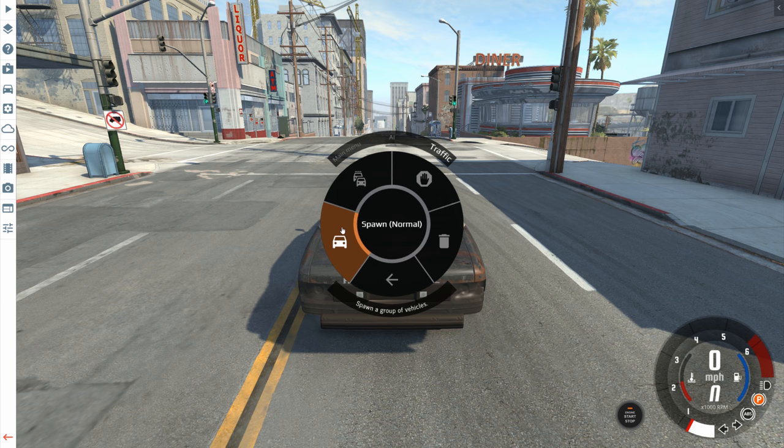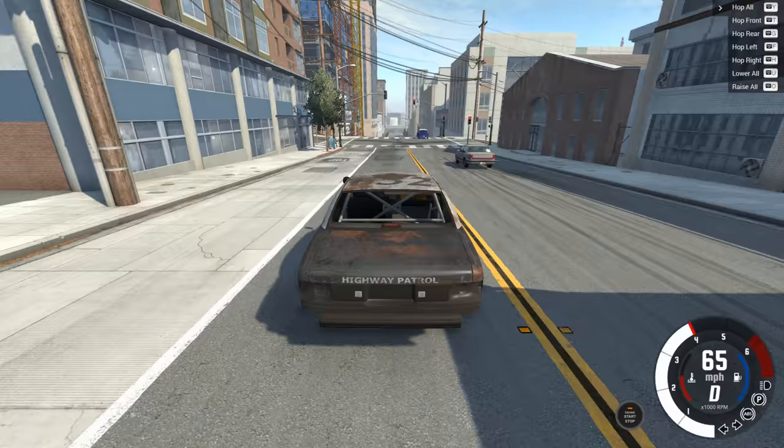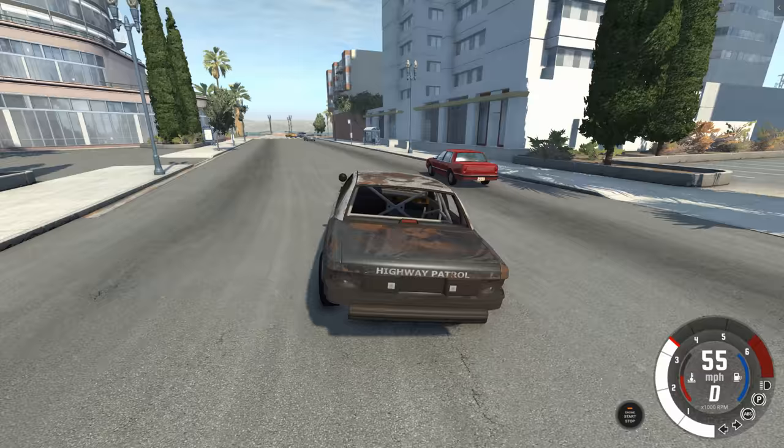To have as much fun as possible with a vehicle like this, we need some traffic. This will make it easier to test how strong the bumper bar is. But before that, how about just a little bit of driving - because this thing does have a surprising amount of performance behind it. It just looks like a complete piece of junk, but it still has the V8 engine of the regular police vehicle, plus some weight reduction with all those parts missing. We got up to about 100 miles per hour.